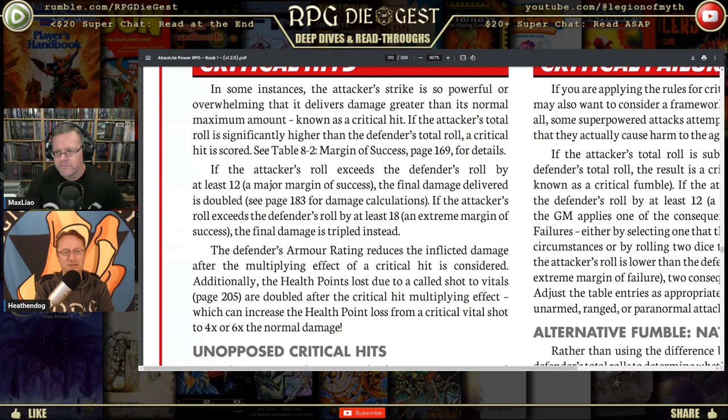The defender's armor rating reduces inflicted damage after the multiplying effect of a critical hit. So if you're doing 300 damage and the defender has 20 armor, their armor still applies — they're less of a charred mess but still getting hit hard. Additionally, health points lost due to a called shot to vitals are doubled after the critical hit multiplying effect, meaning you could theoretically do six times the damage with a called shot — double for the vitals, triple for the critical hit.